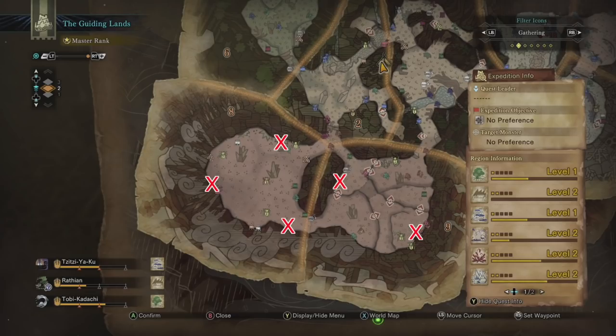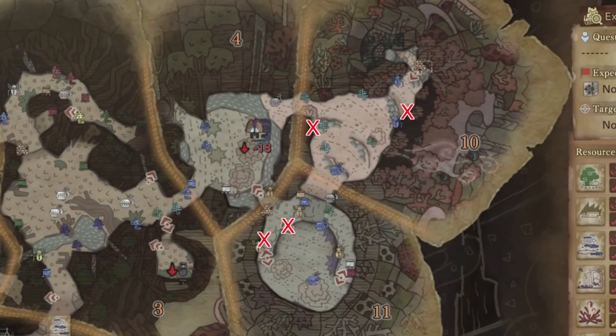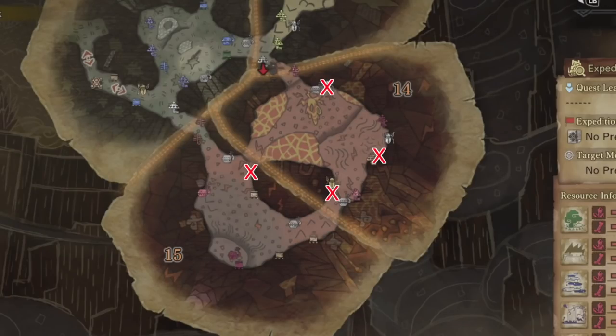All you have to do is a quick jog through the area, pick up the active spots that are there, and move on. Mining spots spawn and despawn so fast in the Guiding Lands that by the time you go from one region to the next, the mining spots have already reset. So you can just do an endless loop going through each area and collecting your riches — rinse and repeat.